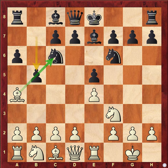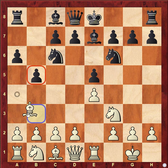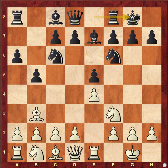That's why b5 is played — to avoid this threat — and white brings his bishop back. Here, two main moves are available: castle, but this was not played in the game.